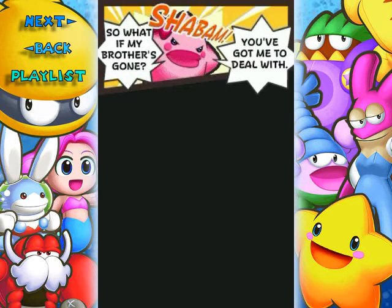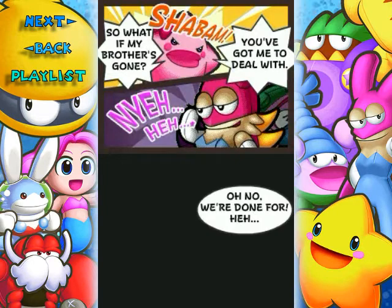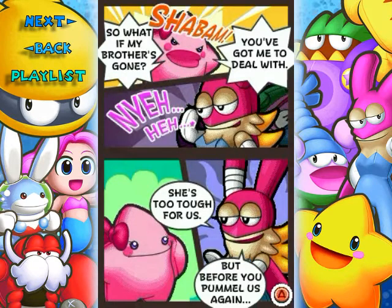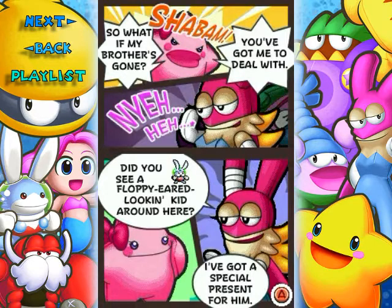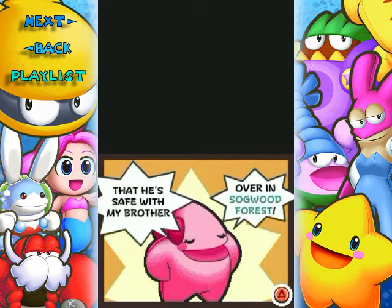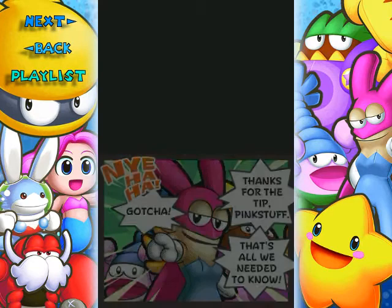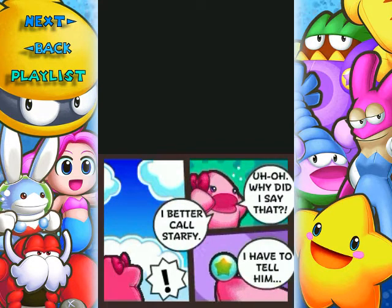My brother's gone — you've got me to deal with! This is the point where you figure out when this occurs during the game's storyline. Ronk says they're done for, she's too tough. But before she pummels them again — did they see a floppy-eared looking kid around? They've got a special present for him. Starly says she'll never tell... then accidentally reveals he's safe with her brother over in Sagwood Forest. That's when this story takes place!